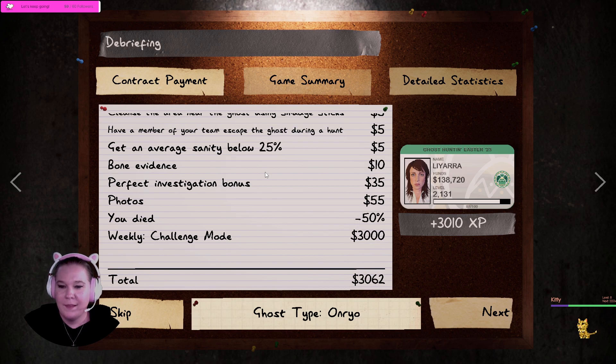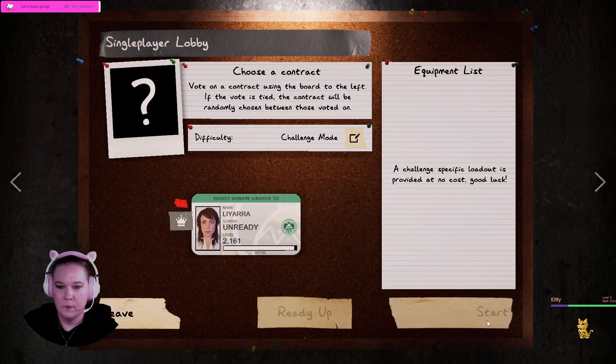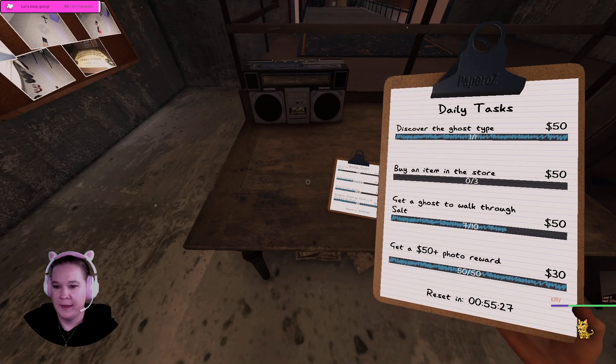We did get the perfect investigation but we're going to lose 50% of it. It would have been 125, that's not too terrible. But we got our 3000, so that's what matters. Get all that experience to chalk up. Will I get to level 2200? Close, but I don't think I'll quite get there — still got a few more levels to go.